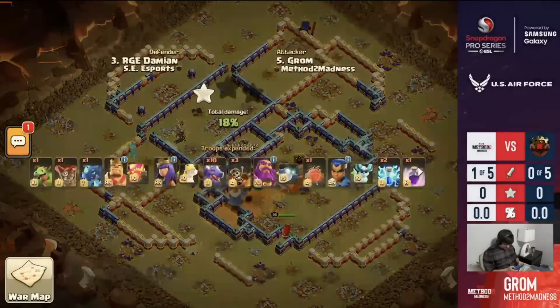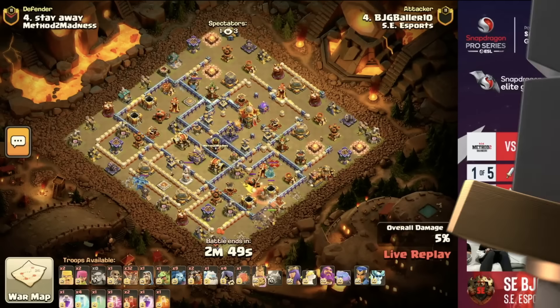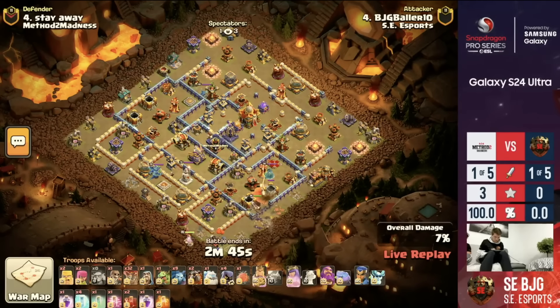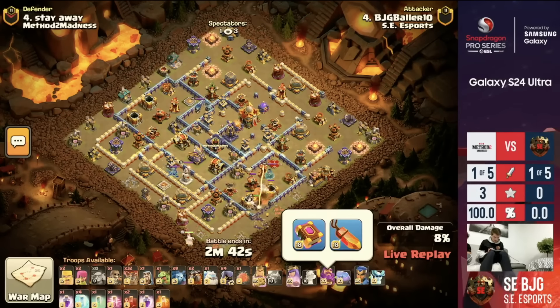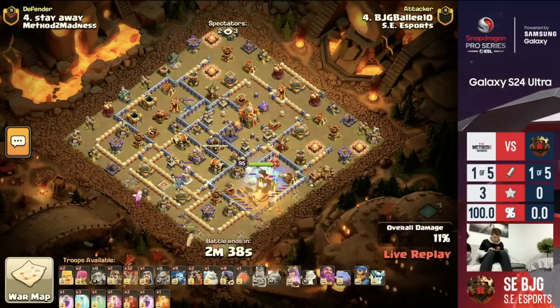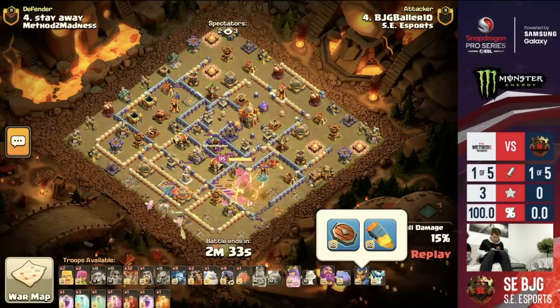He's going to be able to get it done pretty fast as we pass it over to SE Esports. BJG Baller starts us off with a little bit of Lalo. We do see the Giant Gauntlet and the Healer Puppet again on the Queen — pretty typical with these Hero Dives. When we run the Queen Charge, a lot of people are switching to Frozen Arrow, but during the Hero Dives, a lot of these pro players are looking for the Healer Puppet to maximize that value.